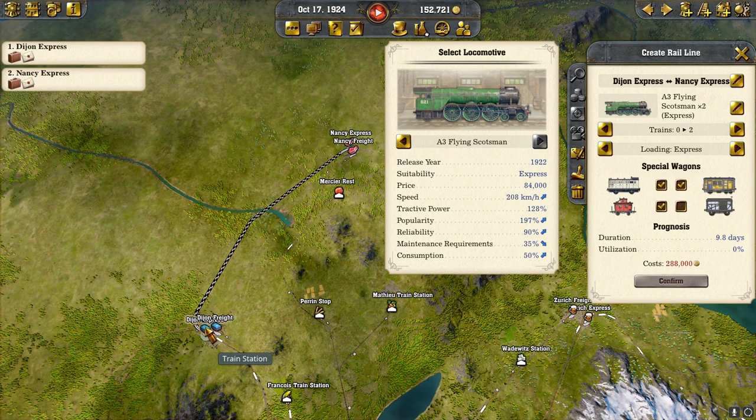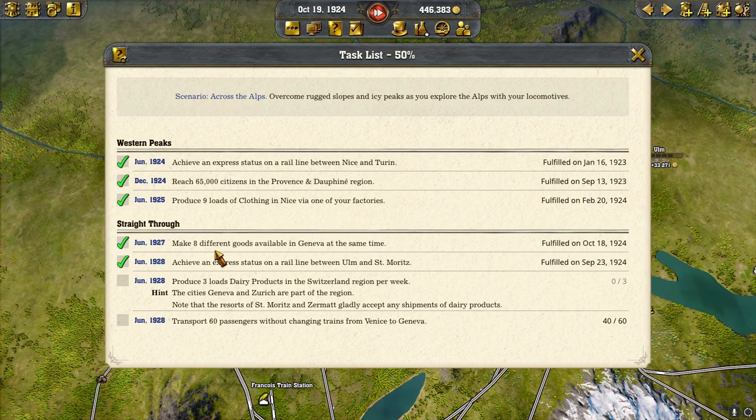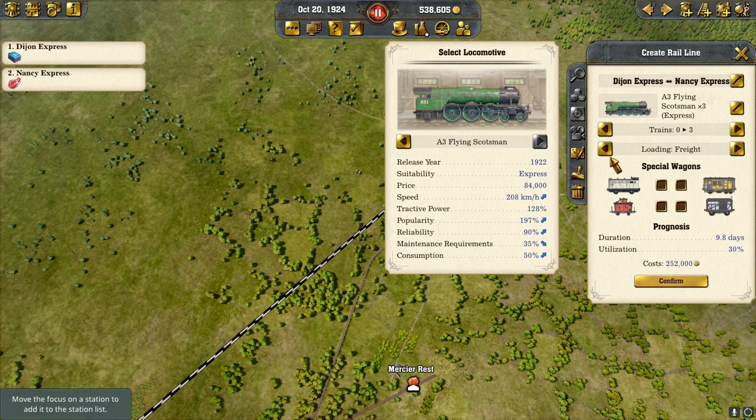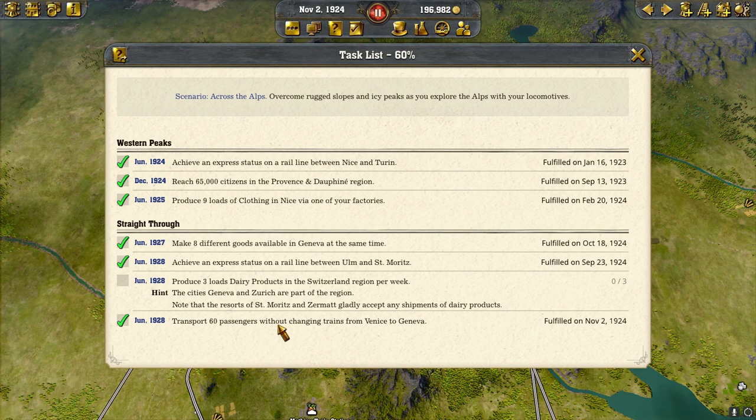We're working on a Dijon Express, the Nancy Express freight line — and we've achieved Arrived Express status. From this point it should be easier to achieve the remaining goals. We got our eight different goods in Geneva at the same time — perfect! We're doing a train line from Dijon to Nancy with a Flying Scotsman, three trains. And now we have our 60 passengers from Venice to Geneva — another milestone!